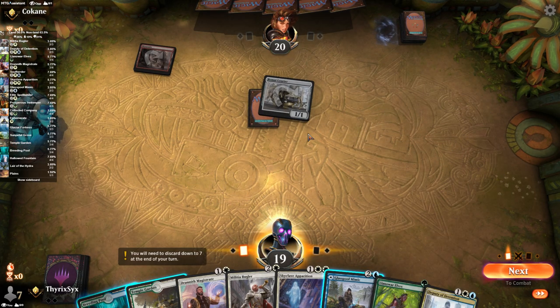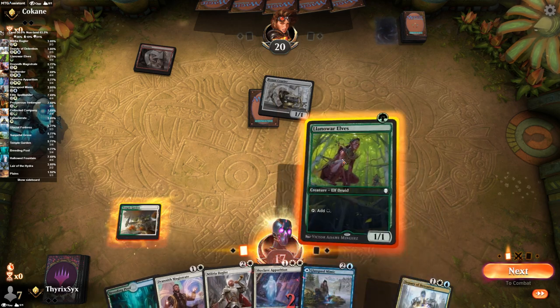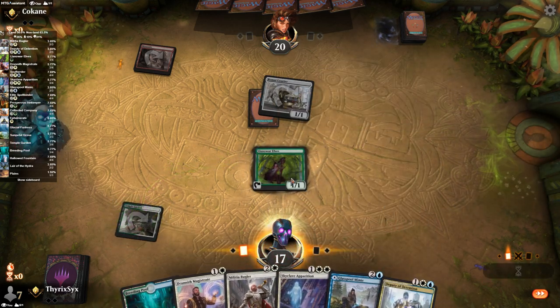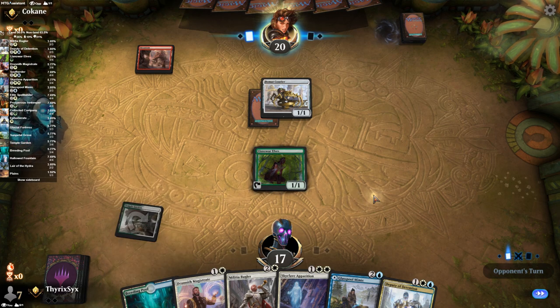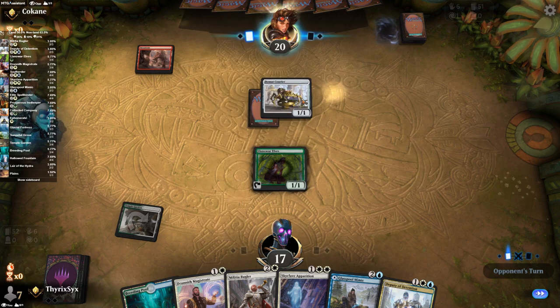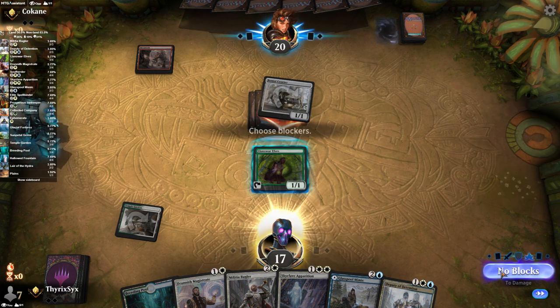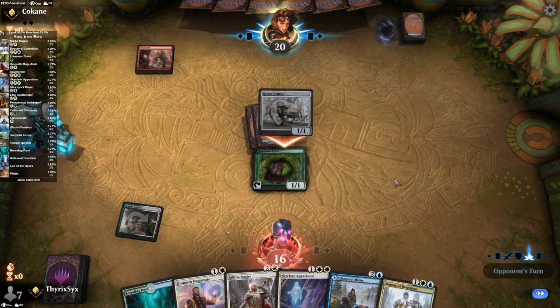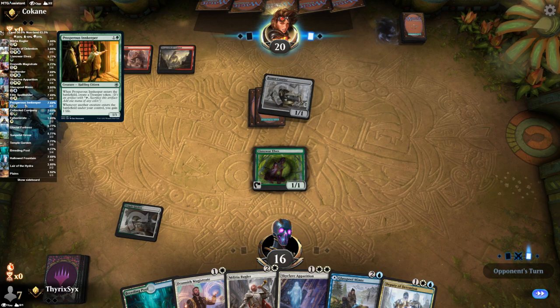We're going up against a deck that is very aggressive. We're going to lose life to play the Elf but we kind of have to, which is not great. We obviously hope that our opponent doesn't bolt the bird — if they do we have to lose another two life, which is not really what you want against what I assume to be a mono-red burn style deck. I'm not willing to block because I definitely need this.